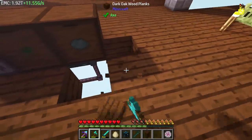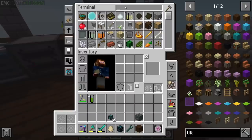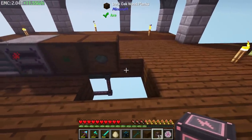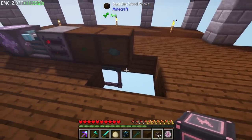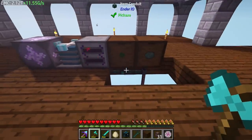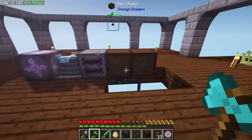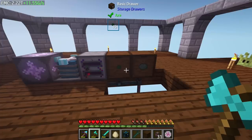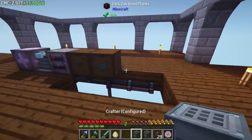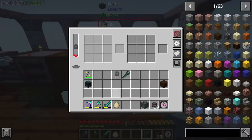We're almost done with this process - we're about to have unlimited power. This is going to be the start of our power network. We also need energy conduit - we're going to set up an energy conduit system. These conduits need to be extracted and I think this right here is going to need another crafter. Let me make another crafter - this one's already configured, this one's brand new. We'll need to put a double layer capacitor in there to get it started.